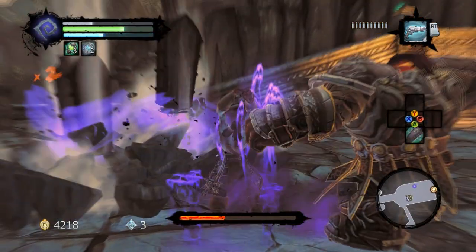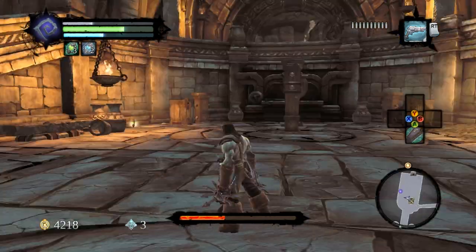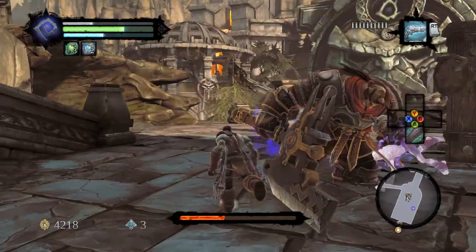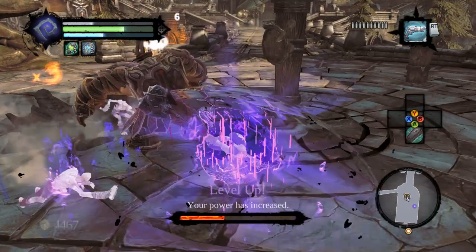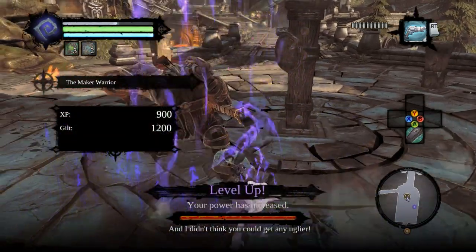One thing you might want to do is smoke dodge and summon your ghouls if you're a necromancer — they're gonna help bring the hurt. And that's just about what we needed. There we go.